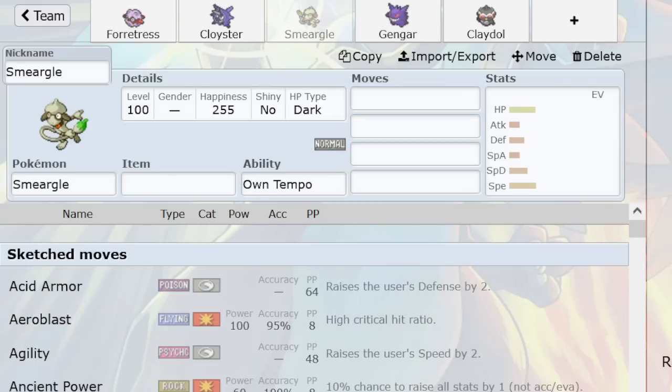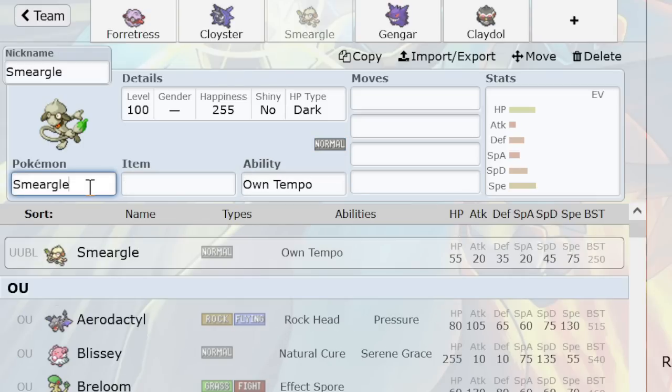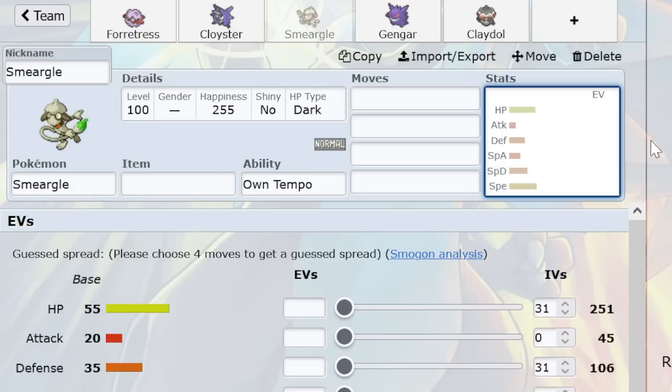We have the rarest of the Spikers again: Smeargle. It can do a million things, just like in GSC. Spore, Spikes, and then I like Will-O-Wisp. You can do T-Wave, Stab Explosion, Sub down to Salac, Destiny Bond, or something. Taunt is probably one of the better choices so things can't spike alongside you. Smeargle is the fastest Spiker — that's very cool. With Smeargle, early game you might not get the Spikes down, but at least you know the opponent's not going to, unless they've got their own Smeargle.